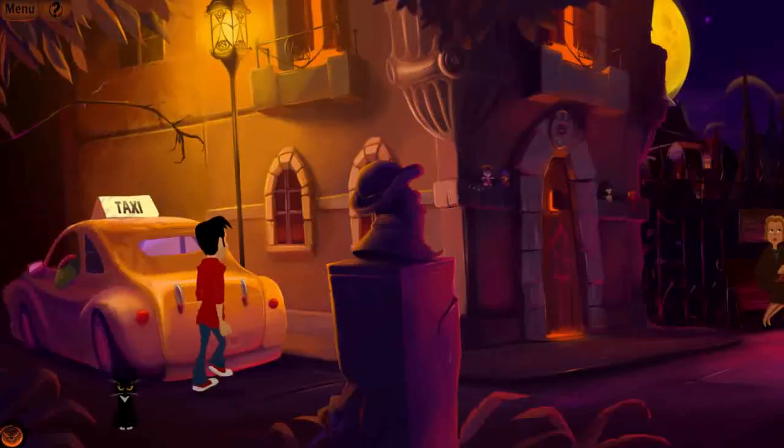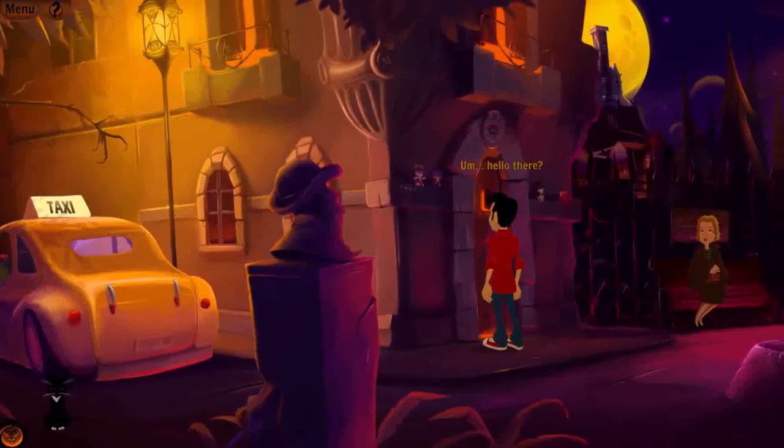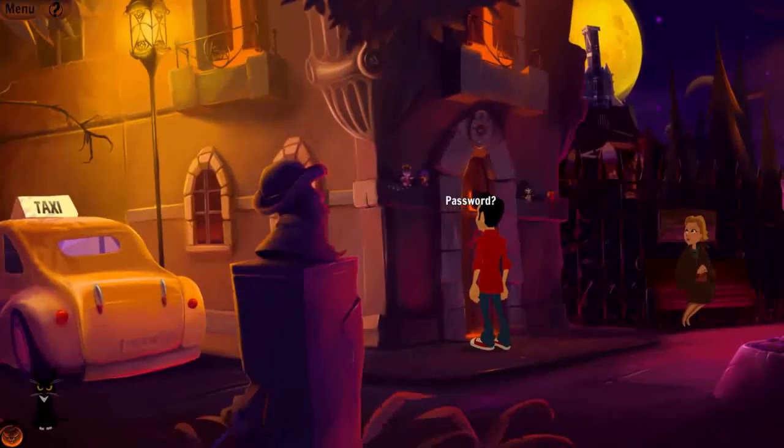I go to the mysterious window: 'Hello there?' — 'Password?' — 'Password. It's password, of course. Password.' — 'Nice try, buddy.' I try to get the blonde lady to help: 'Lady, you must know something about this.'